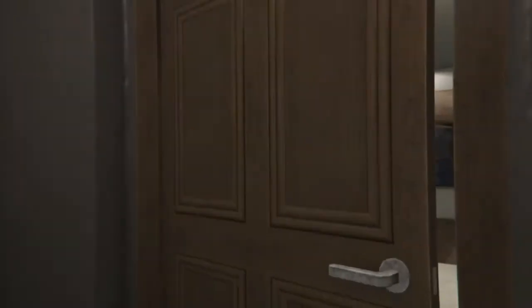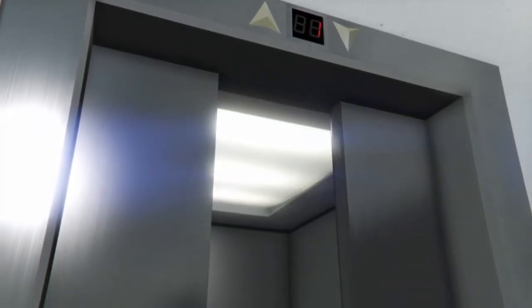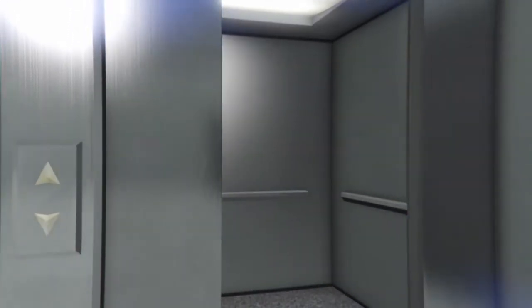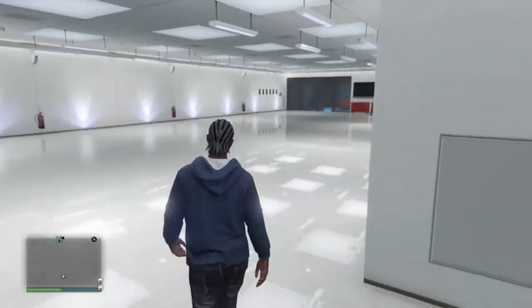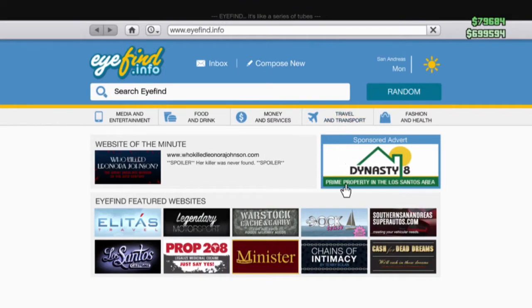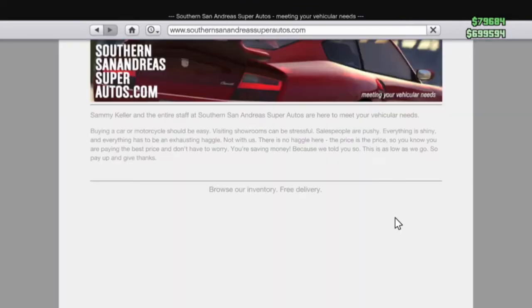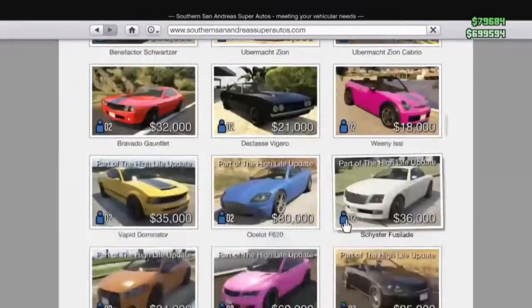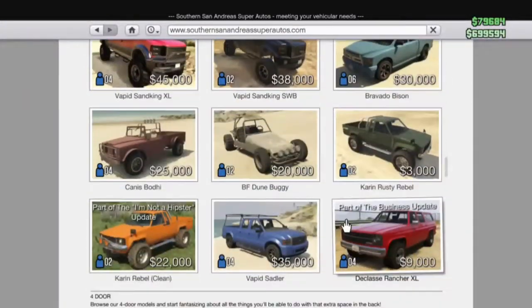The first thing you want to do is enter your garage, preferably a 10-car garage that is completely empty so that you can fully max it out with Karen rebels. When you get into your garage, pull up your cell phone, go to internet, and go to South San Andreas Autos.